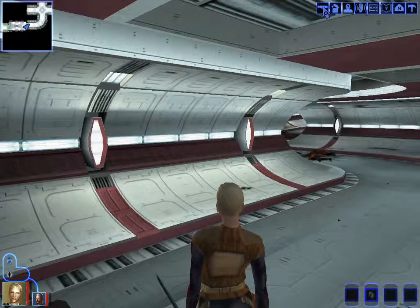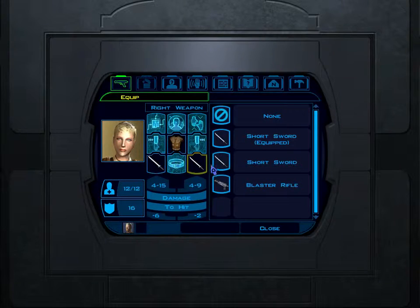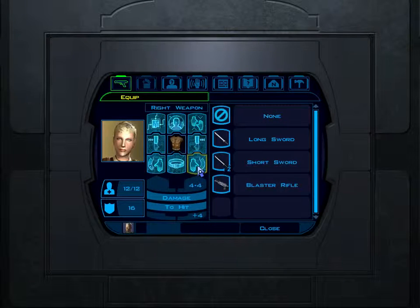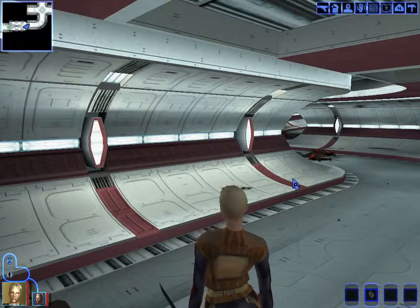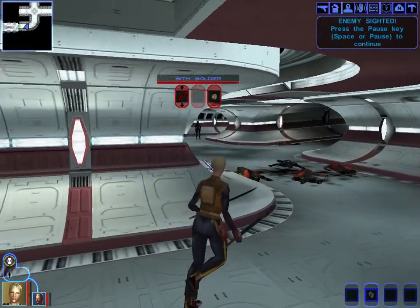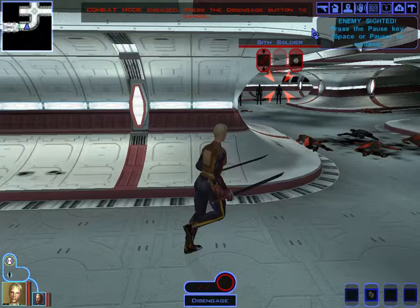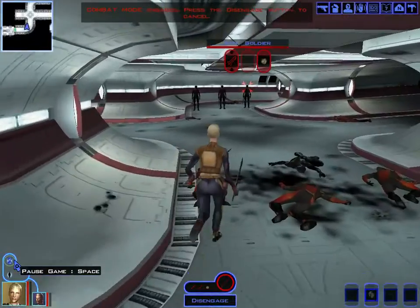We figure we better learn how to equip grenades. We try setting one up but get confused with inventory slots — we want the frag grenade in a specific slot. We decide to just equip it and see what happens.